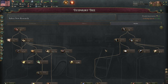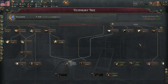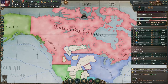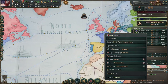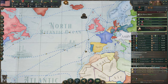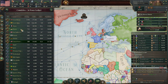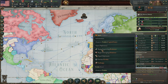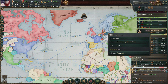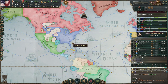There we go — nationalism is queued, takes three years to research. What are we going to do with our influence? Maybe improve with the great powers — France and Great Britain. I don't care about Prussia and Austria much. We can't talk to Russia right now. Let's talk to Spain and the Netherlands. Thanks to Red PD87 and Zarlan for the follow.